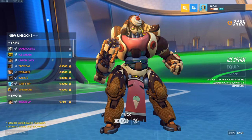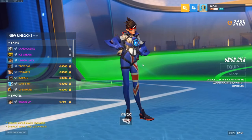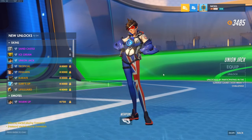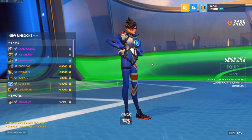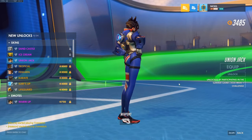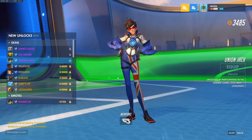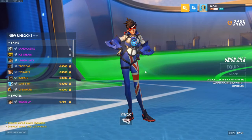I want to see what you guys think is the best out of all of them. Let's check out Union Jack — the final epic skin before we jump into the legendary skins of Summer Games 2020 — for Tracer. You guys remember the flag series we had from way back in the original Overwatch Summer Games? You remember the McCree one, all these ones. Now we got Union Jack, the Tracer one. She actually has the flag across the legs. These are actually not too bad for epic skins at all.